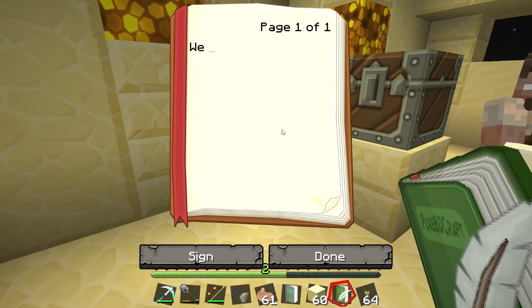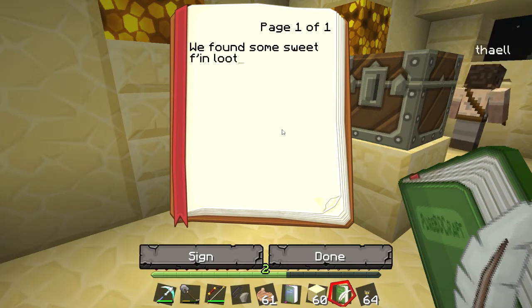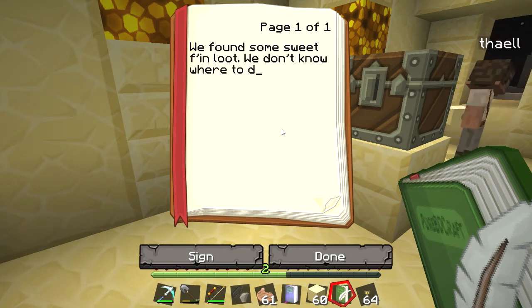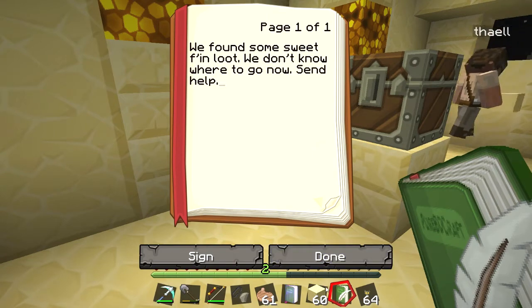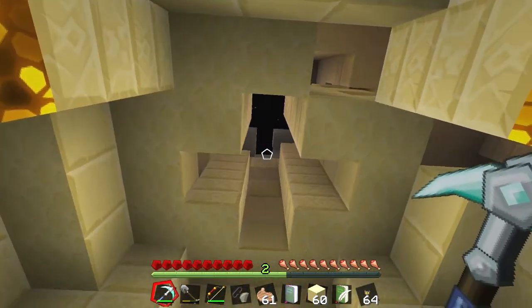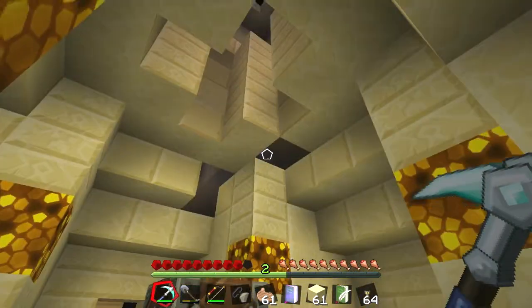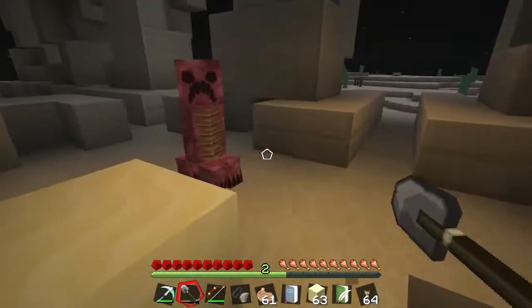Yeah, you should probably write something. We found some sweet effin' loot. We don't know where to go now. Send help. Oh, there's a creeper above us. A creeper. He's outside. I'm trying to dig. I wanted to have a little look. Hello?